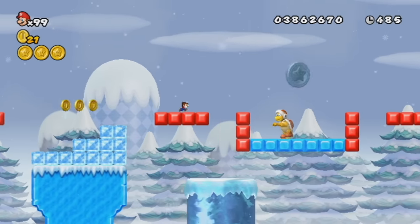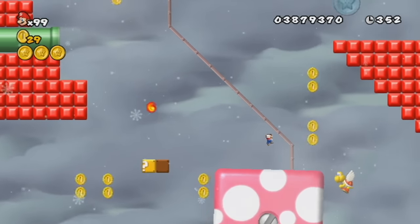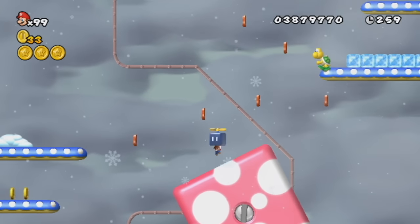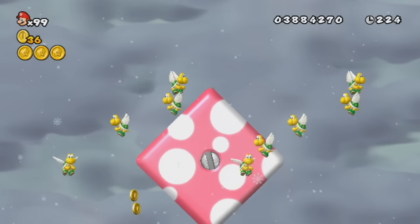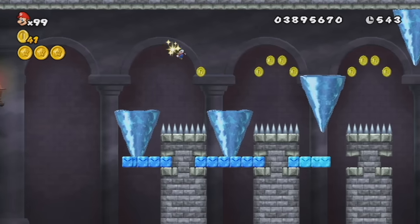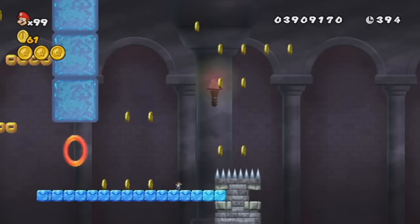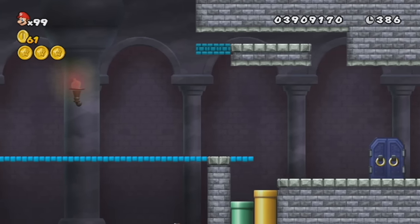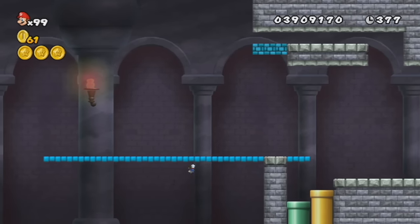3-4 is a very easy level. 3-5 has one of those square platforms again, but you can grab a propeller block and gravity returns to normal — you can even defeat enemies by jumping on them while holding it. 3-Castle is a snake block party, and not just any snake blocks — I snake blocks. Like an idiot, I tried to outrun the snake block at the end and got into trouble. But did you know you can do one-sided wall jumps as Mini Mario? Neither did I, but I learned it the hard way. It works!